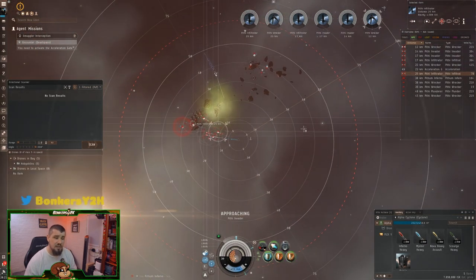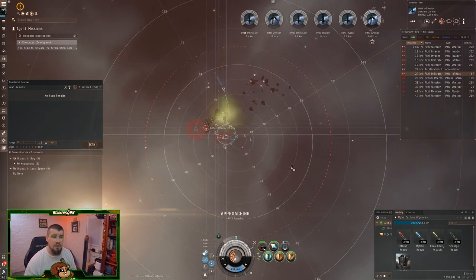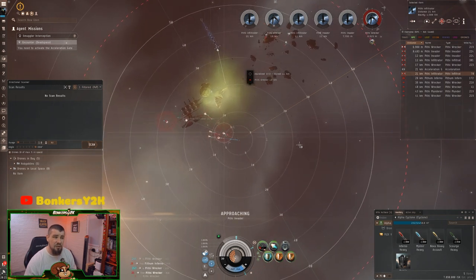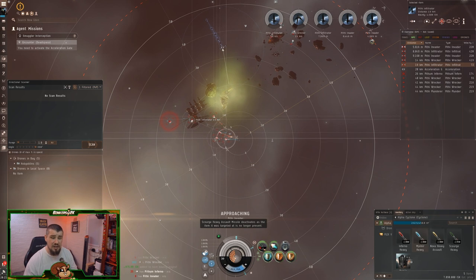To identify separated groups, open up the tactical overlay, zoom out, and you can see the groups clearly. If there are a lot of enemies, they may not stay separated for very long, so pay close attention to that.